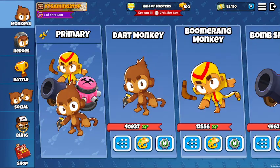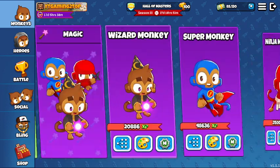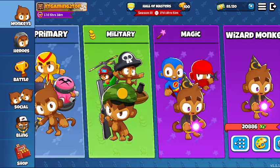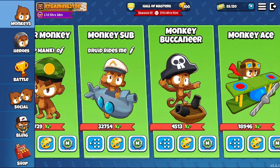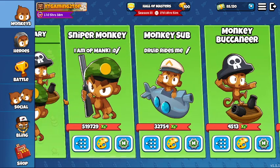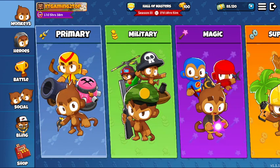The current meta — the one strategy that everybody is using right now — is Druid, Deer Monkey, Ice Monkey, and Submarine. This is the meta strategy: Druid sub. I even named my loadout 'Druid Rights Me' because Druid sub is just so good.